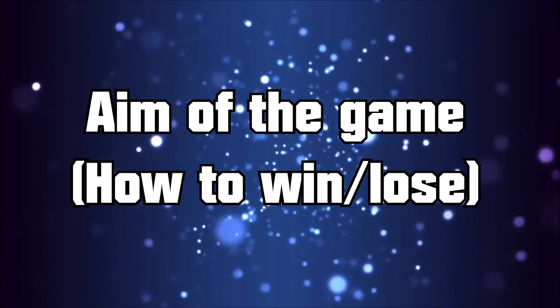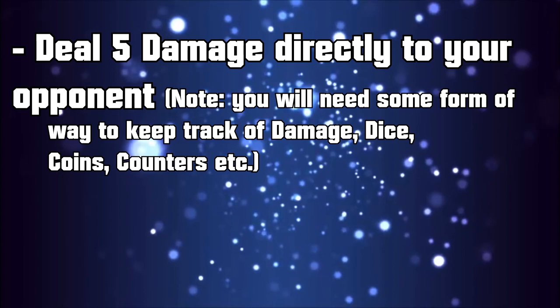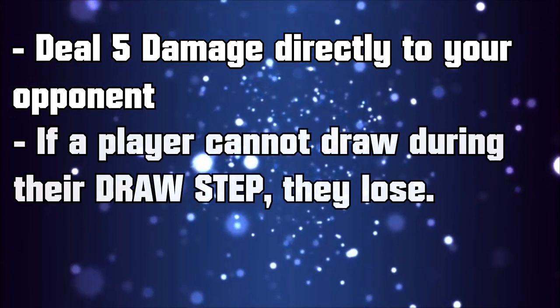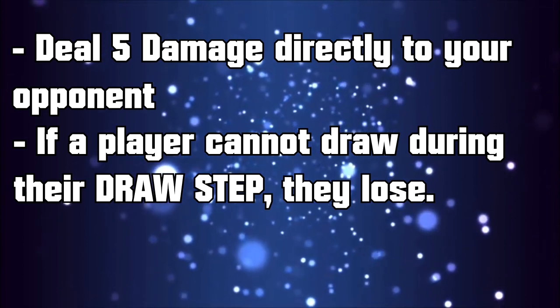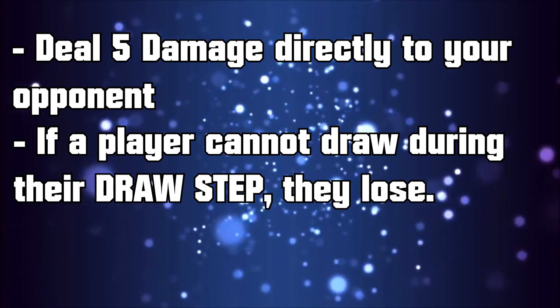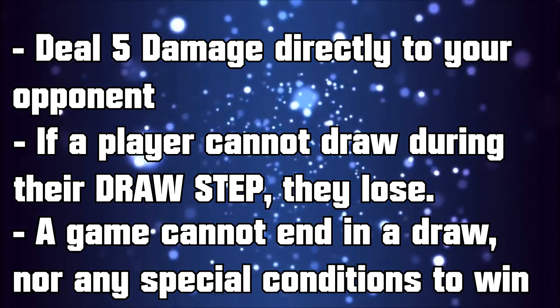First up we have the aim of the game — how to win or lose. In order to win a standard game of Resolution Breakers, a player will need to deal 5 damage directly to their opponent. If a player cannot draw during their turn's draw step, they immediately lose. We'll cover the game steps more in part 2. There are no possibilities for a game to end in a draw, nor are there any special conditions to win.